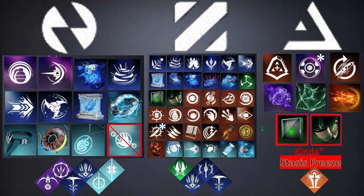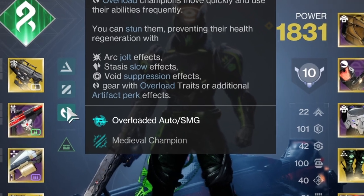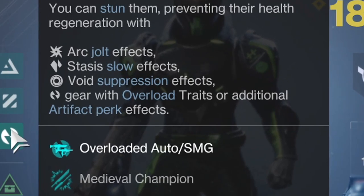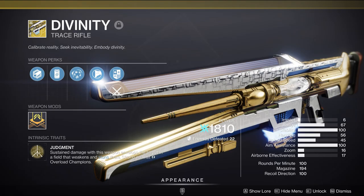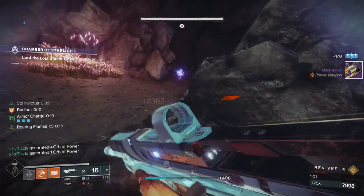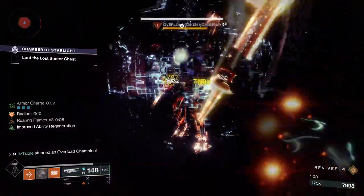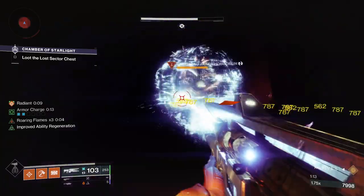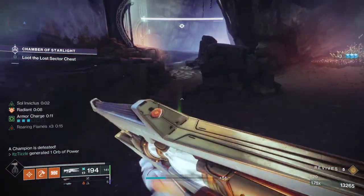Now let's look at the final champion type: Overloads. If we hover over the Overload icon on the character menu, it shows all the ways to stun an Overload. From our subclass verbs, we have the Jolt effect from Arc, the Slow effect from Stasis, and the Suppression effect from Void. We also have gear with Intrinsic Overload traits and the Seasonal Artifact perks. There are actually no Kinetic weapons with Intrinsic Overload capabilities, so we move down to the energy slot and talk about the OG Overload Stunning weapon, Divinity. This weapon is great for stunning Overloads as you only need to land a single shot to apply the stun. Weapons like Autos and SMGs require sustained damage to proc the Overload shot — they have an Overload shot every so many rounds, so you have to lay on the target and hope you don't miss.